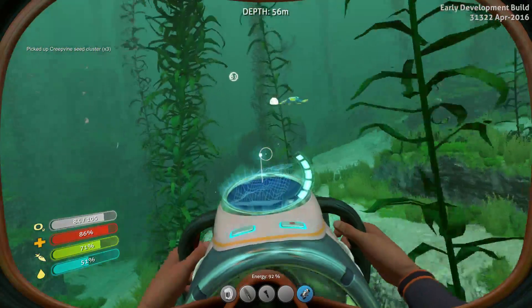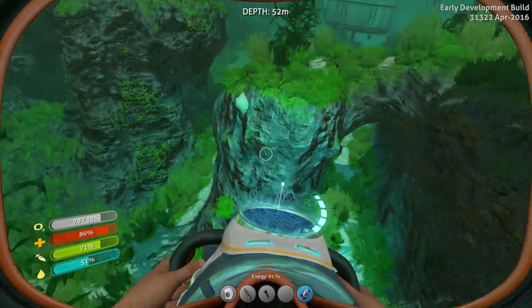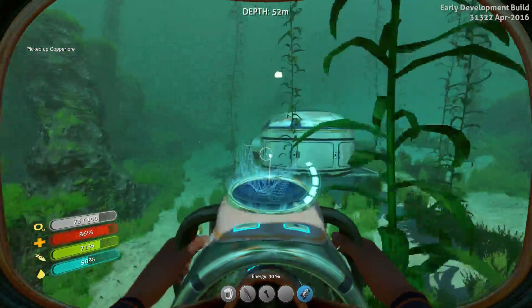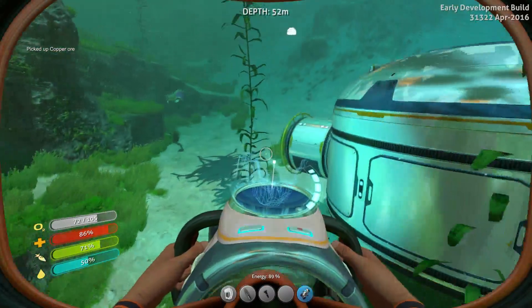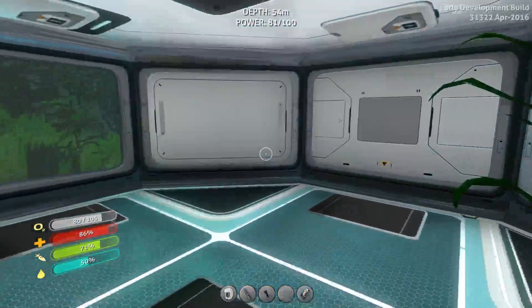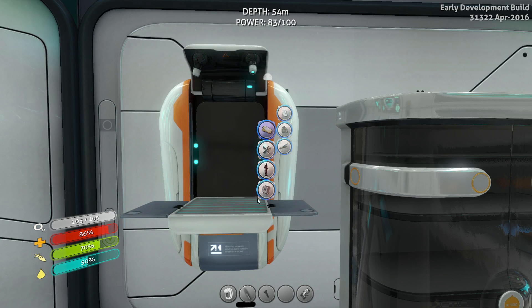Oh, it's a reefback — hello, Mr. Reefback. There we go. We're actually quite close to the edge of the red grass zone here too, where we built our base, so this was a good location I think. Because we're close to these three biomes right here: the Kelp Forest, Safe Reef, and the red grass.